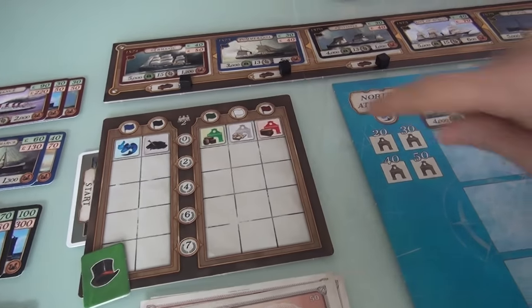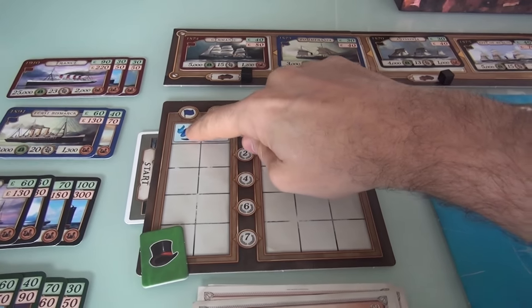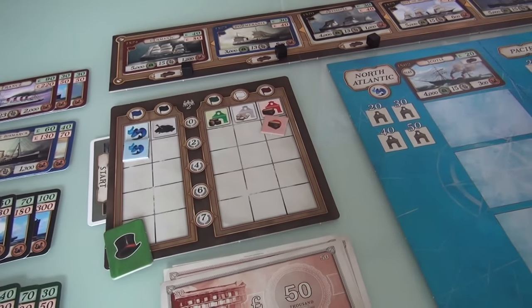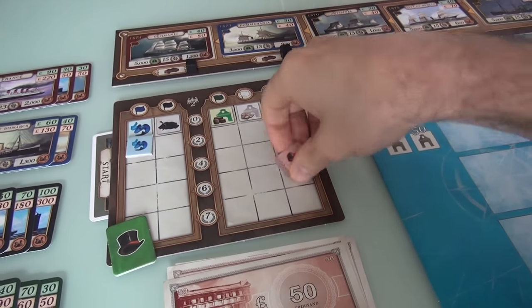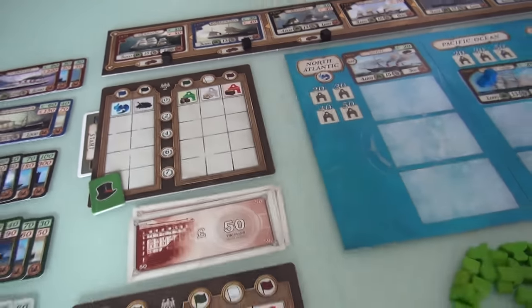At the beginning of the game, we're equally good at passengers, mail, cargo, coal generation, and speed. But over the course of the game, we can earn more tokens so that our companies can specialize in certain types of cargo. The more of these tokens we get out there, the more our ships are worth, and more points to be had.